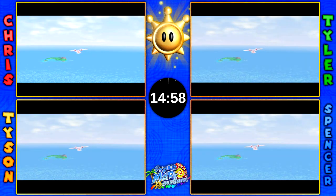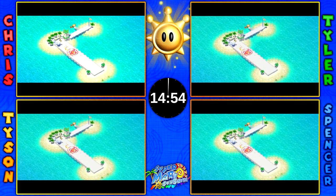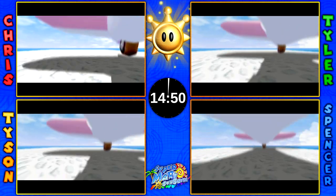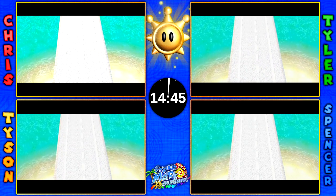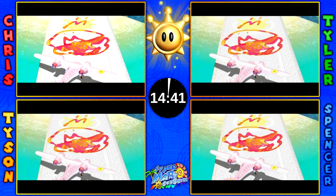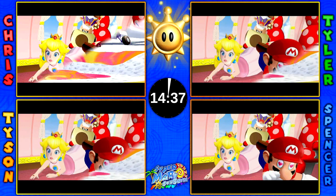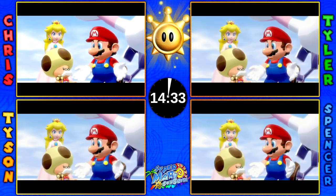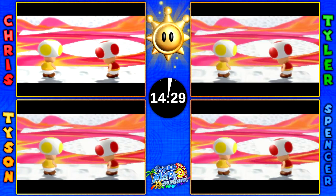This is a race, by the way. It's competitive. So if you guys don't know, there are 96 actual shines in this game — that's included with the 100-coin shines. Then you get 24 more shines through the blue coins, but like we said we're not doing blue coins. So we'll just have to get every single normal shine in the game, and then beat Bowser. Whoever beats Bowser first wins.